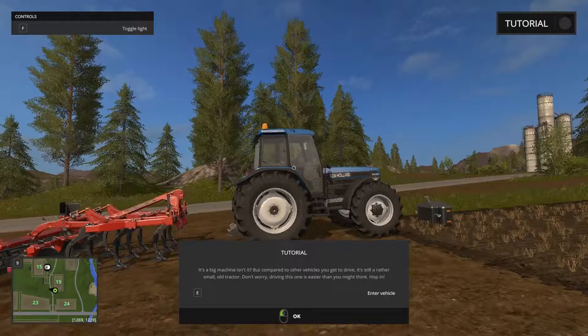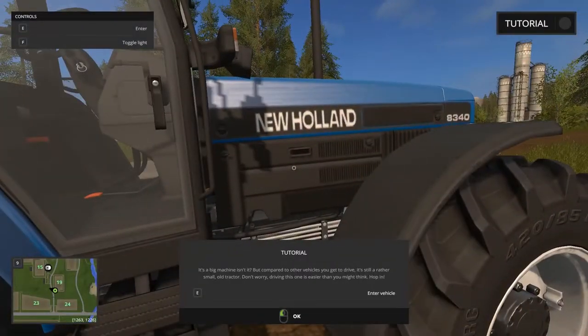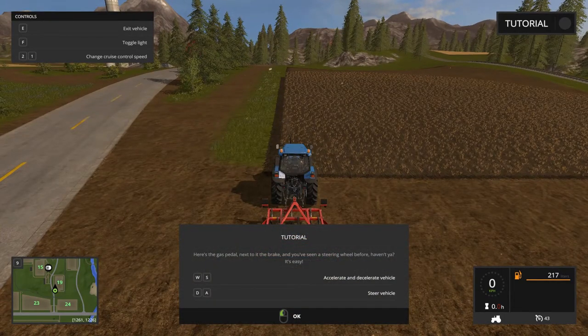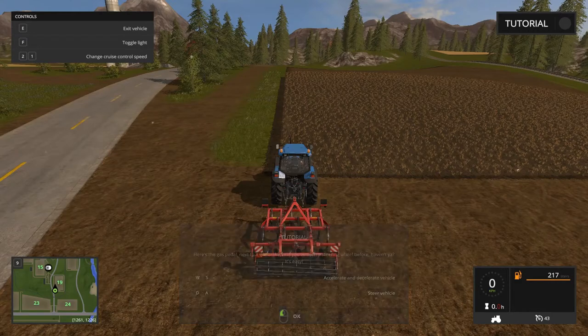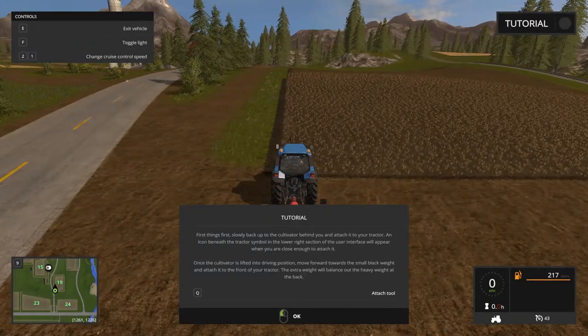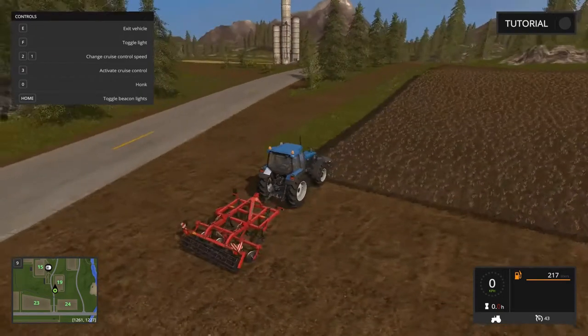We are in it. First things first — slowly back up to the cultivator behind you and attach it to your tractor. The icon beneath the tractor symbol in the lower right section of the interface will appear near or close enough to attach it. Once the cultivator is lifted into driving position, move forward towards the small black weight attached to the front of your tractor — the extra weight will balance out the heavy weight at the back. Let's do this, let's back up.